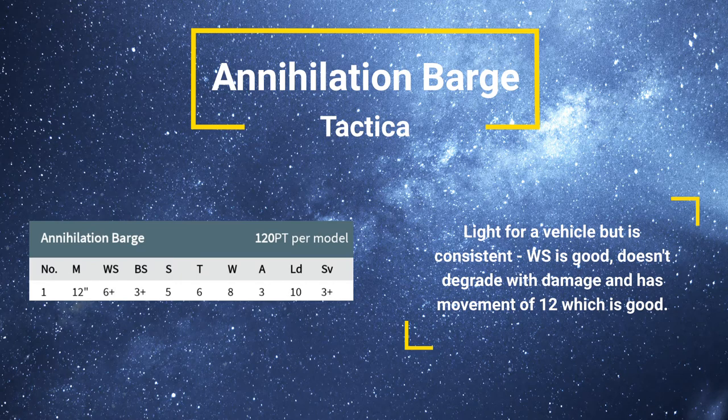Toughness 6 is also fairly low — it means that Autocannons are going to be wounding you on 3+, which is fairly problematic. As a light vehicle, you're going to suffer a lot of damage from weapons designed to hurt light vehicles, such as Autocannons. It also only has 8 wounds, which puts it in Dreadnought category — essentially as tough, more or less, as a Dreadnought. It's not going to be particularly effective at taking a lot of hits, but it doesn't degrade, which is always good.